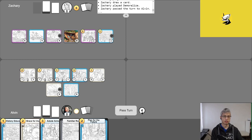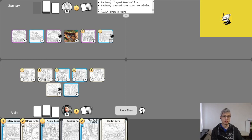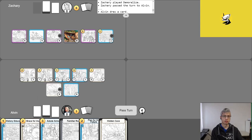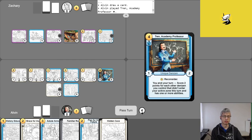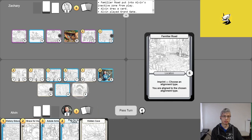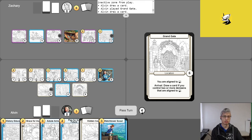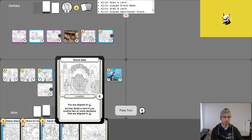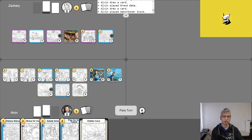Turn four: Alvin gets gold for turn and free draw. He spends one gold to activate Kind Counselor, putting two health on Private Tutor, which unlocks Synergy. He activates Royal Treasurer's Synergy twice, going up to seven gold, then plays Tren Academy Professor for four gold. He plays An Abandoned Familiar Road to draw another card, plays Grand Gate using its arrival to draw a card because he controls two or more Denizens aligned to white, and plays Watchtower Scout — whose Insight is unlocked because he drew a card via Grand Gate's effect. He activates her ability to give all his Denizens Perceptive until his next turn, then ends his turn scoring five Denizens times two points each, going up to ten. As Alvin puts it: 'that's what they call the nuts.'